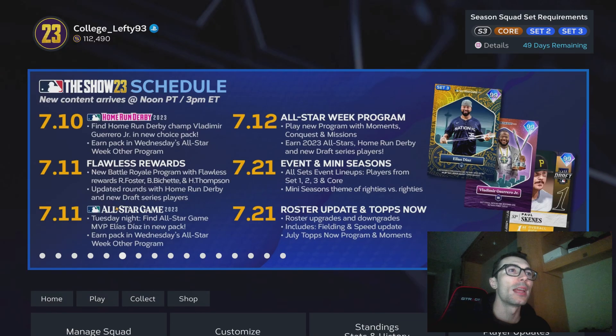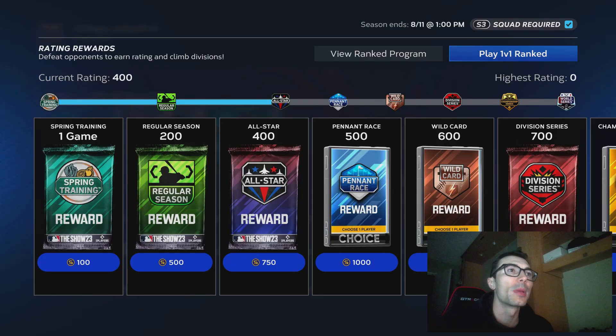Hey, what's up everyone, College Lefty here. In this video I'm going to be explaining what you should do in Diamond Dynasty right now. At this moment you should be buying Home Run Derby base round players as well as Draft Pack base round players, simply because they are at the quick sell price.